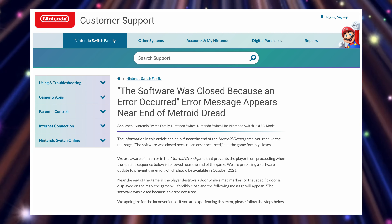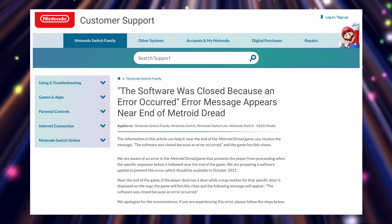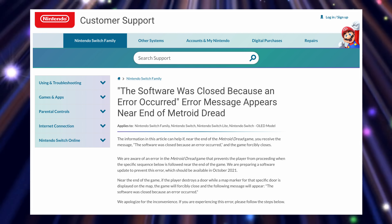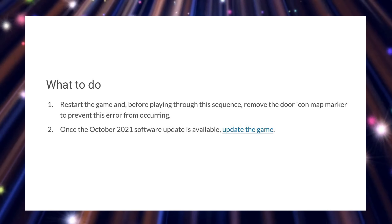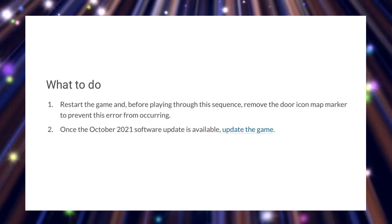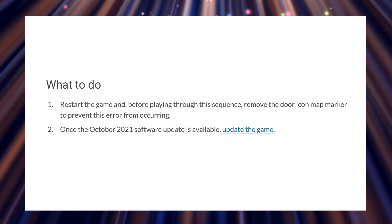Near the end of the game, if the player destroys a door while a map marker for that specific door is displayed on the map, the game will forcibly close with the error message. The solutions Nintendo has provided are: restart the game, and before playing through this sequence, remove the door icon map marker to prevent the error. Once the October 2021 software update is available, update the game.